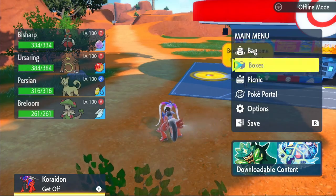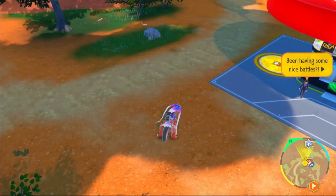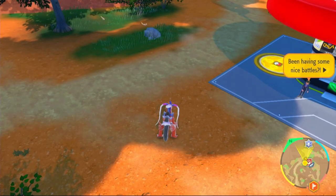To check your IVs, go to the main menu, click on Boxes, hover over your Bisharp, and click the Plus button until you reach the top-right screen. If it says 'Hyper Trained' or 'Best,' you have a max IV. If it says anything else, you'll need a Bottle Cap — except for Special Attack, which you can leave blank since none of our damage comes from it.